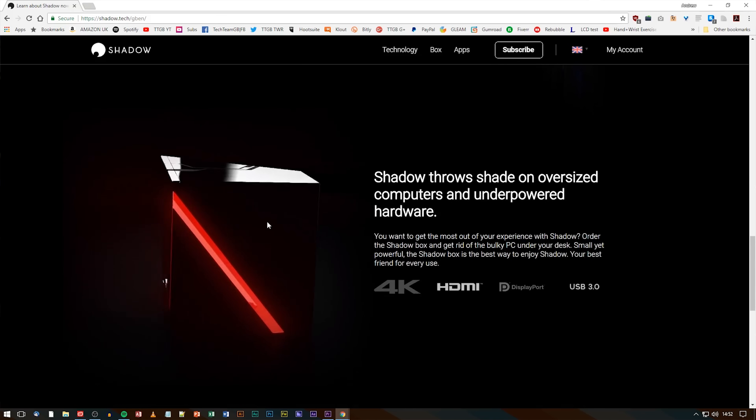They also offer their own Shadow Box, which has an AMD APU inside. It's a small system you can hook up to your TV, and you can either buy it — around a hundred pounds or so — or rent it for about £8 a month extra. It runs the Shadow app directly on it, so if you want to completely ditch your other systems and just use Shadow, that is an option.